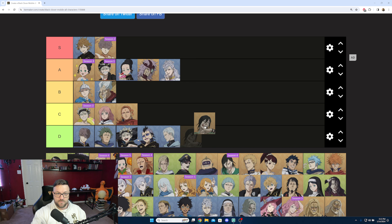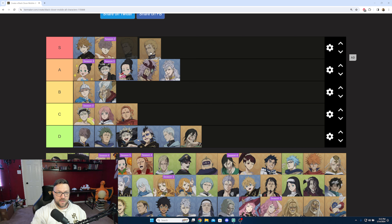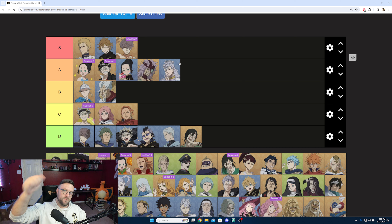Jack is definitely D rank. Julius, of course, is S rank. I don't think there's any reason to explain why he is S rank. Once he kills someone he gets an extra turn, every single one of his abilities has a slow or a stun, he has a self-revive, and if he dies twice and gets revived by Mimosa he gets his revive back — so technically he's just there all the time.